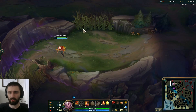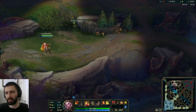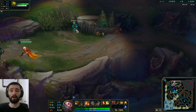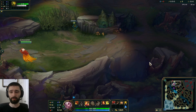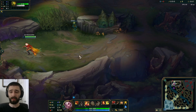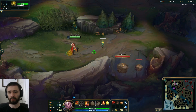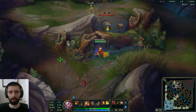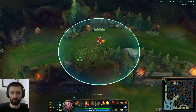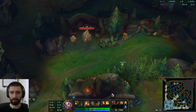This area has changed quite a bit, and if you ward the corner of this bush, this no longer sees the Krugs. So as a jungler, be aware — if you think or you know there's a pink in this bush, you're going to want to cut your camps up this way. But as a top laner now, if you're trying to ward the Krugs, you can't just ward this bush anymore. You have to ward the Krugs themselves, either here or over the wall like this. But on the bot side of the map, this is still true — if you ward the corner there, you get vision of the Krugs.